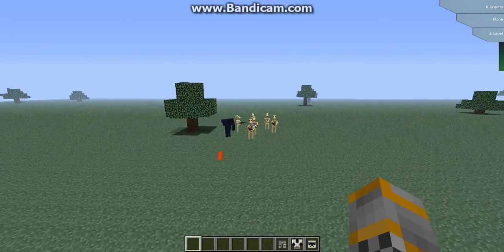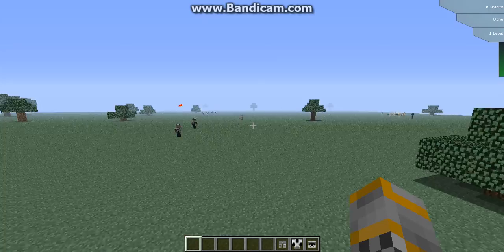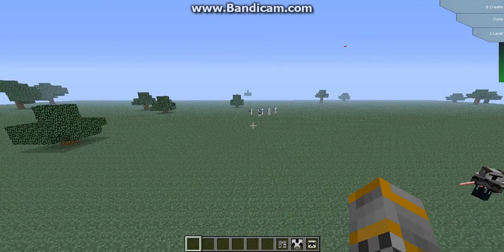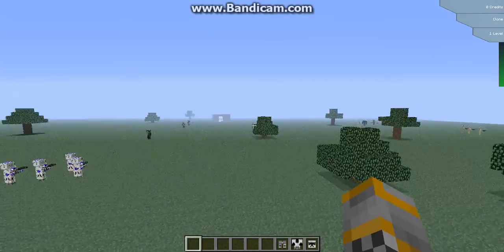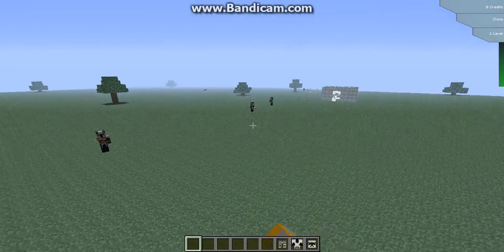These are the Droids — they're going to start shooting at you. And then here are your friends, the Clones. And then a Jedi over here. So these are the Jedis. They'll fight each other if they're next to each other.